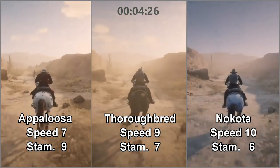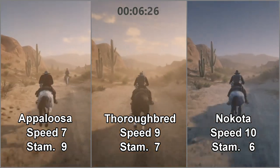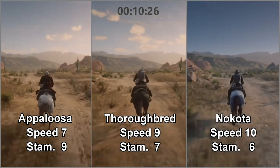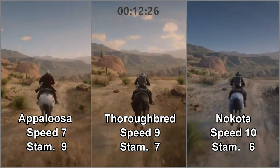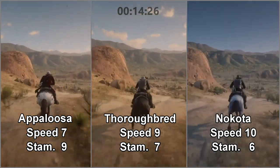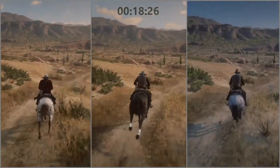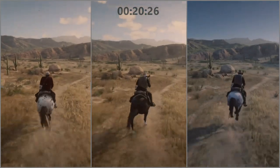Here's a look at the relevant stats. The Appaloosa has seven speed and nine stamina. The Thoroughbred has nine speed and seven stamina. And the Nakoda has ten speed and six stamina. We'll see if stamina turns out to be an issue or not.